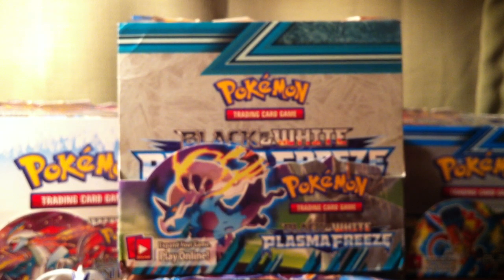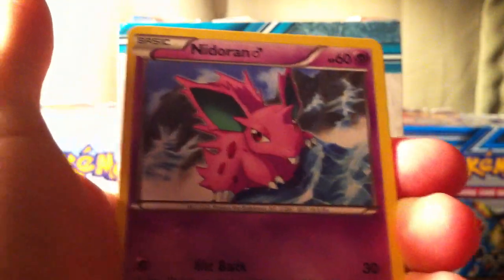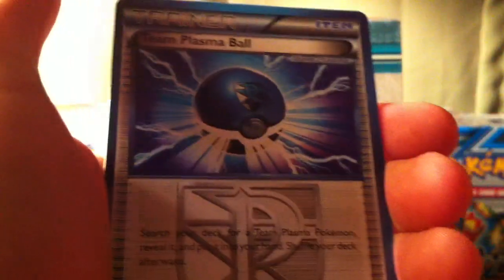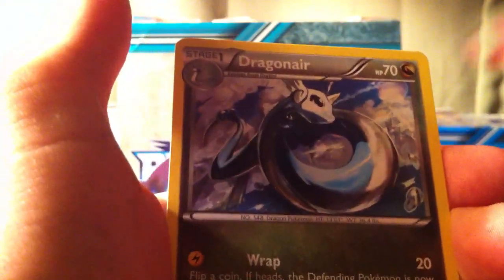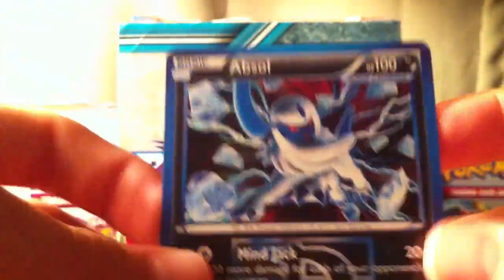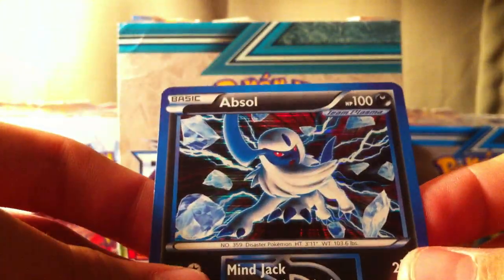I already know what he got. He pulled Mankey, Nidoran, Starly, Eevee, Makuhita, Team Plasma Ball, Dragonair, Onyx, a Reverse Uncommon Bisharp, and a holo Absol. This pull's really cool, especially for Professor Pikachu's Darkrai deck.